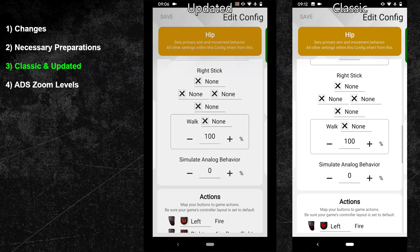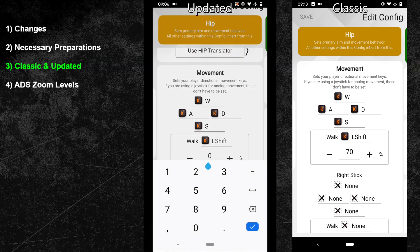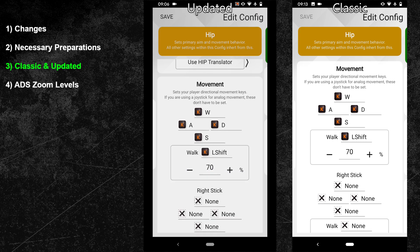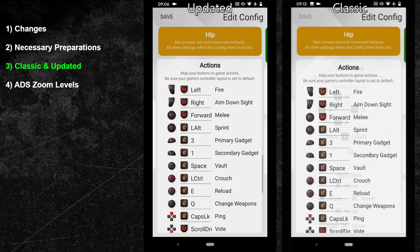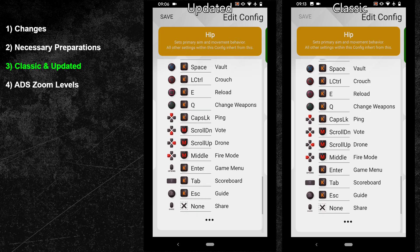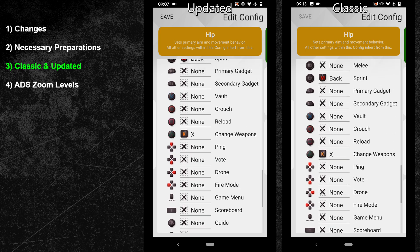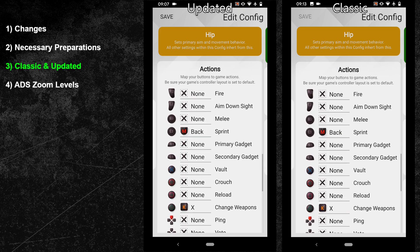What we will use however is the walking percentage. To slowly walk in the game I'm using the left shift key. By changing the walking percentage you can adjust your movement speed while walking — I prefer a percentage of 70 for both classic and updated. Now scroll down until you can see the button bindings. Here you can either copy my button layout or go with your own. At the very bottom of your button bindings you can find the option to switch to the secondary button bindings, where you can bind every controller action a second time — I'm using it to double bind one of my leaning buttons.